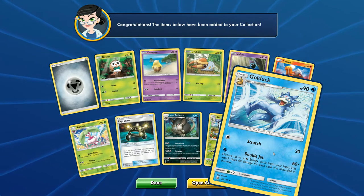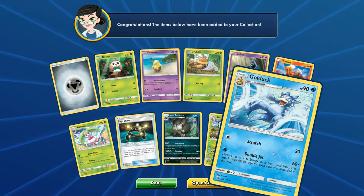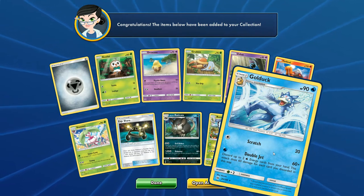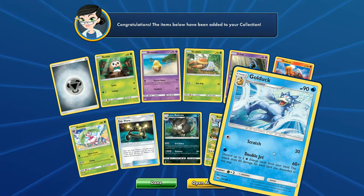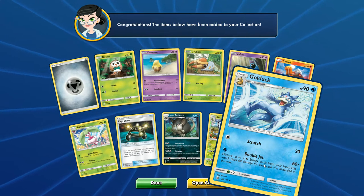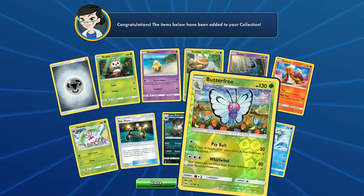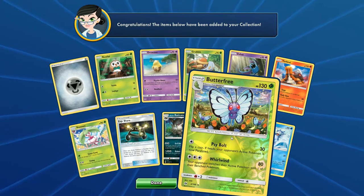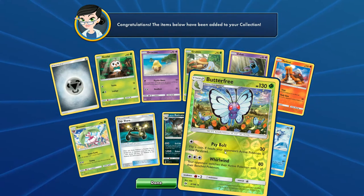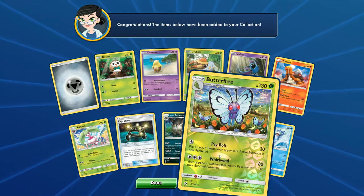That's pretty good, considering in the new set there's a card that specifically brings back Water Energy from your discard pile. Not something crazy, no big GX or anything like that, but I could see myself trying to make that Golduck deck. The Butterfree just has Cybolt, which is lame, and then Whirlwind. If that was two colorless instead of three colorless, I could see it maybe being useful, but I think that's too expensive, not enough damage in the meta.